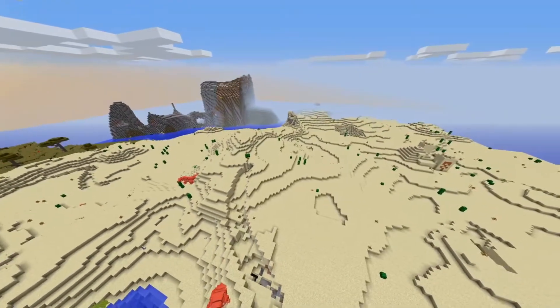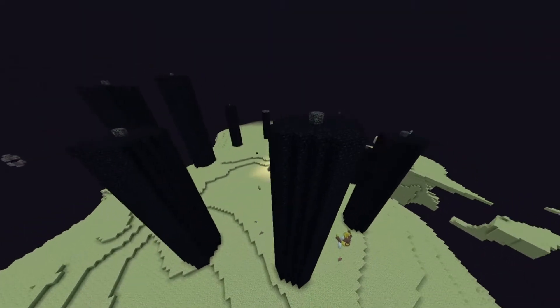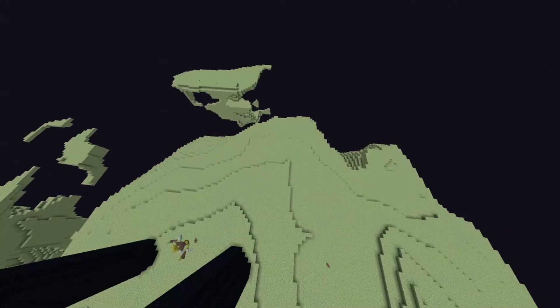Hoopa spawns in pretty much every kind of desert, including ultra desert, and inside the End. Though for both desert and End, they only spawn in the afternoon, so from midday till sunset.